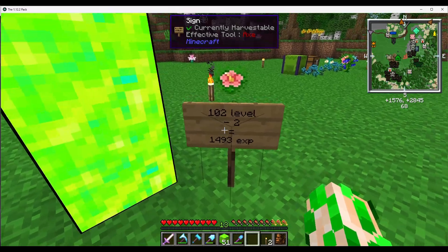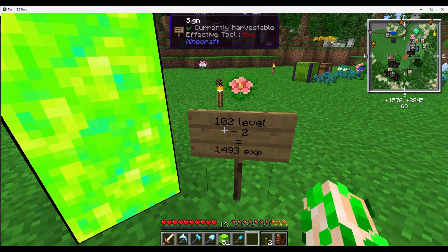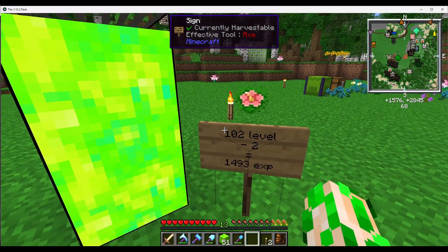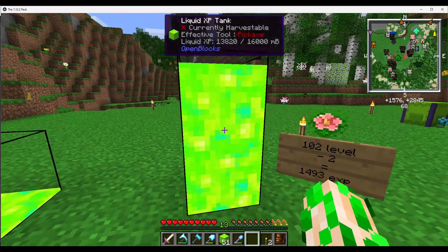The more levels you have, the more actual XP you burn for no reason. Because what Minecraft does is it subtracts two levels from your current level that you have. So I was wondering as a games developer — why? Why is this system so dumb?